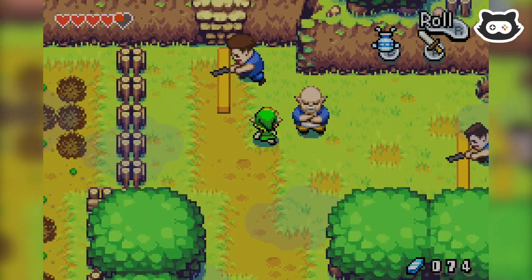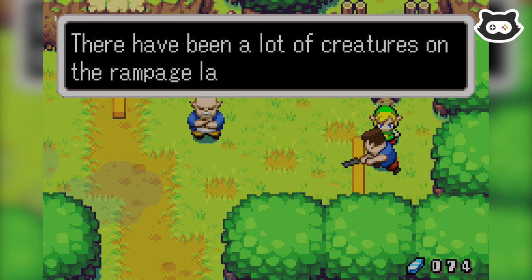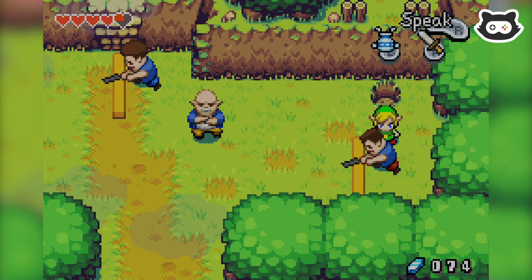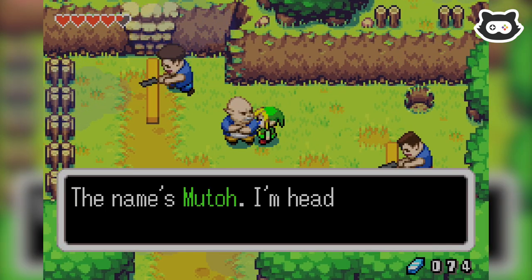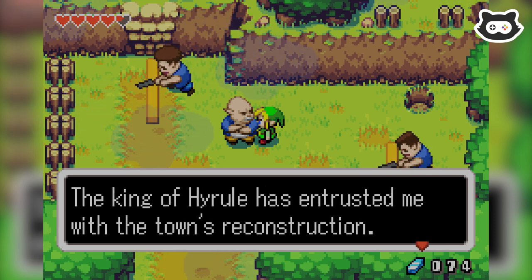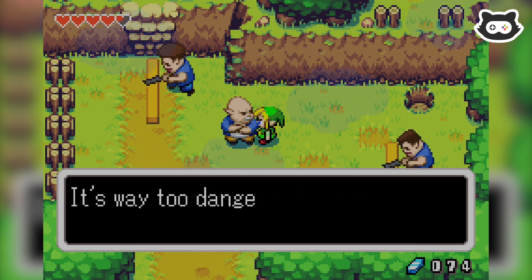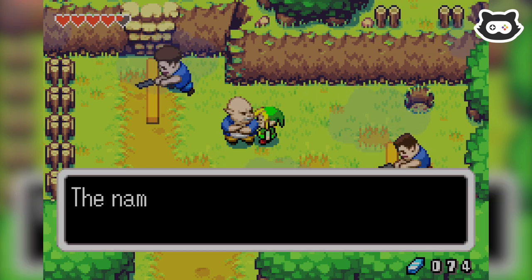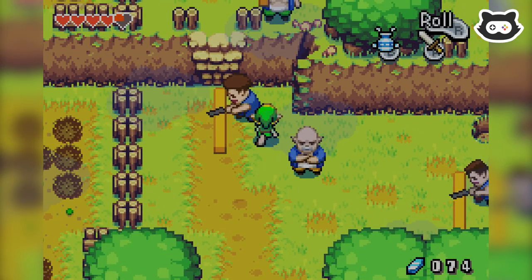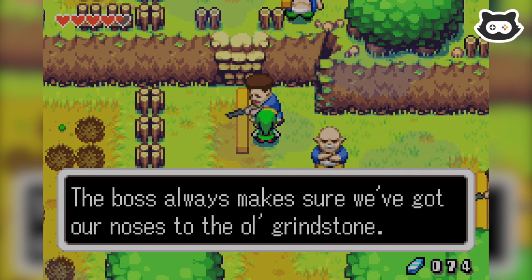Hyrule Castle, Hyrule Town, Minish Woods. There have been a lot of creatures on the rampage lately. As a result, we're in a bit of a rush to get things repaired around here. The name's Muto — I'm head carpenter around these parts. The king of Hyrule has entrusted me with the town's reconstruction. This area you're standing in right now is the work zone — it's way too dangerous for a little kid like you.